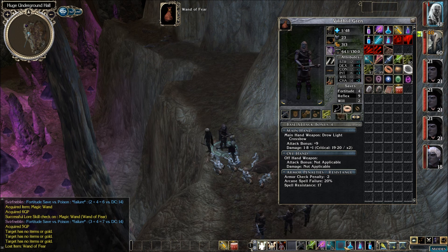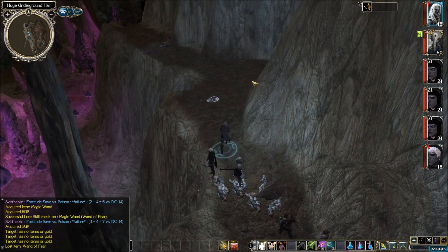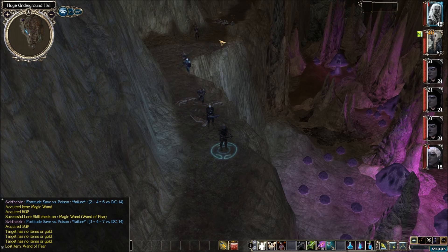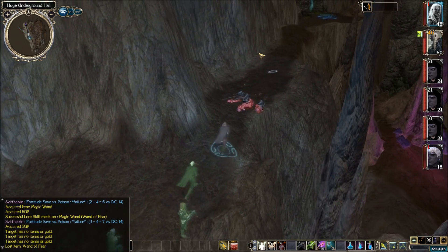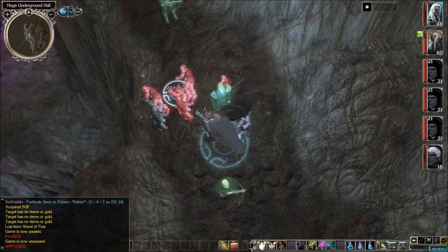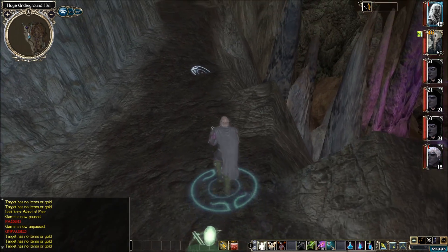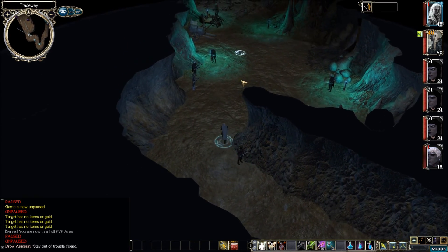Alright, let's move this stuff over here. Let's just take a quick look back here, make sure there's nothing else back here we need to be messing with. Looks like it's clear. Should maybe set up a camp back there too. Just to make sure - there's nothing on these guys, right? Yeah, looks like we got everything off of them. Alright, let's get out of here.